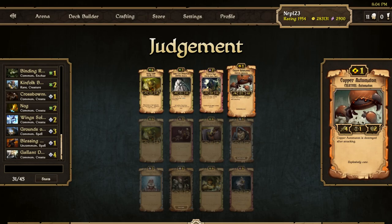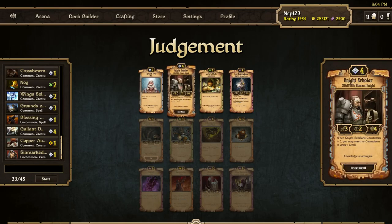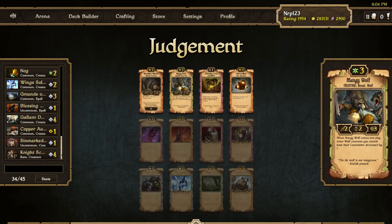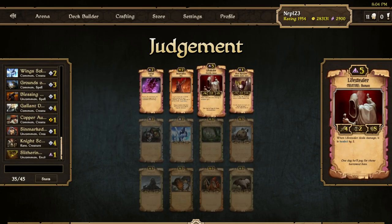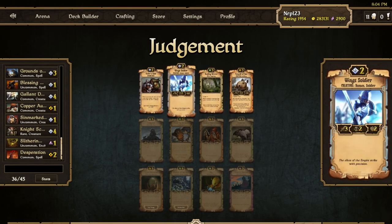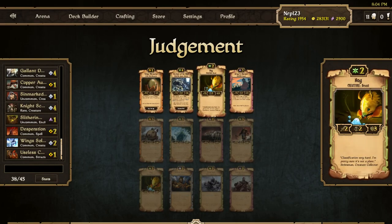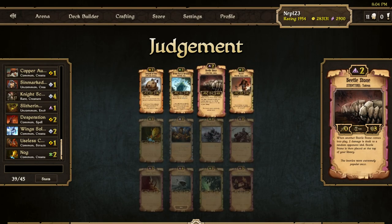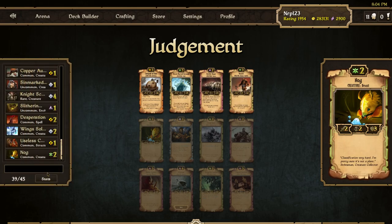Looking good for Order. Copper Automaton is an easy splash, Sinmark Zeal is an Order creature — probably a one-for-one trade. Night Scholar is awesome; I'll take another Wing Soldier. Solar Inform is an easy splash, Desperation could be a splash too. On the Rose I don't have Order things so I'll take whatever I can splash best. Wing Soldier with Contraption. Looks like I'm not getting Order stuff anymore — how many Order scrolls do we have? Twenty-three. This is going to be okay.